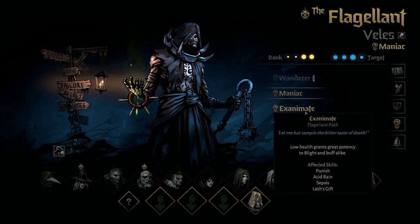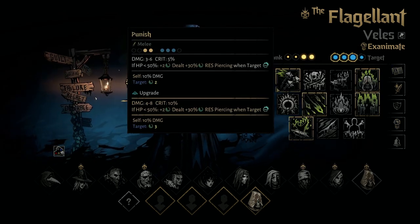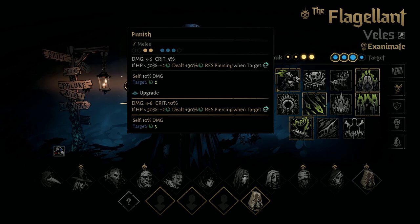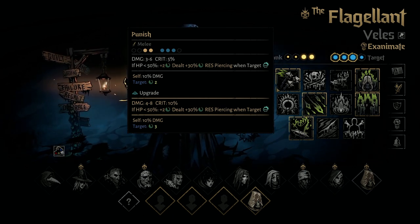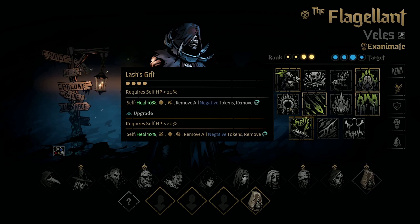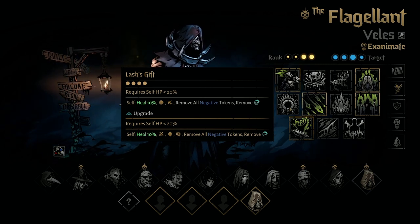On to the next path — we're going to take a look at Exanimate. This one is my favorite; it's the high damage path. It affects the same four abilities. With Punish on the Exanimate path, if his HP is less than 50%, it adds an additional 2 Blight of damage, so he can potentially do 5 Blight every time he hits someone, in addition to 4 to 8 damage on the upgraded version. He can also reach position 3 with this move. Lash's Gift heals much less and doesn't help an ally anymore — he only buffs himself, giving himself Strength, Crit Token, Super Dodge, and removing all negative tokens and combo tokens.